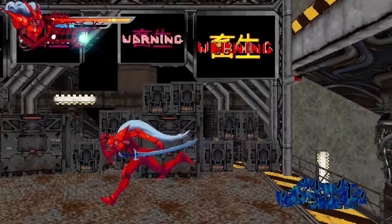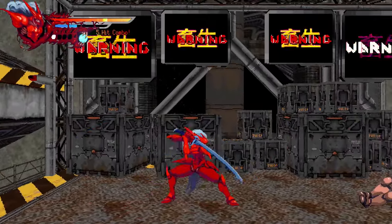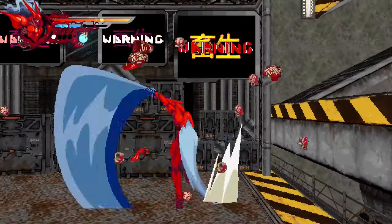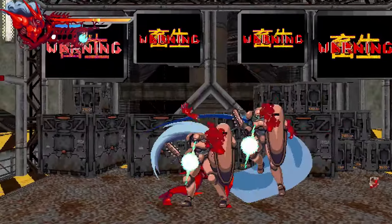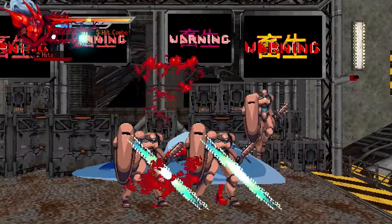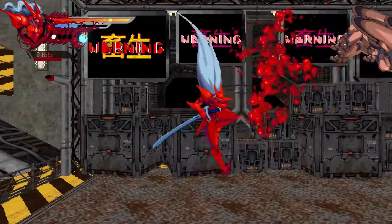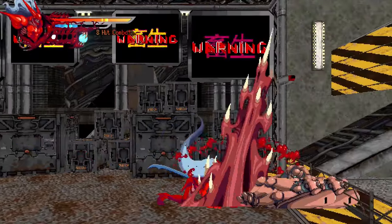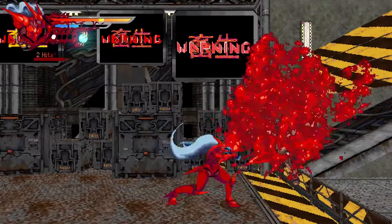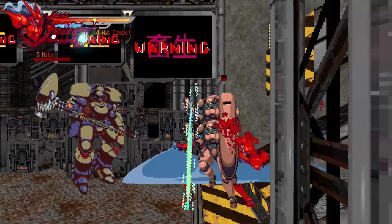There is a parry system, but I'm personally not a big fan of the implementation. To parry, you need to tap the direction toward an enemy coming at you — it just feels unnatural moving toward someone taking a swing at you, requiring a lot of mental rewiring. I personally rely heavily on the dash ability, which gives you momentary invincibility frames in a very small window. I managed to get through the first boss in this Switch build on my first try.